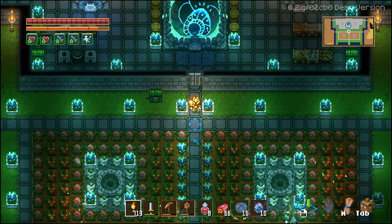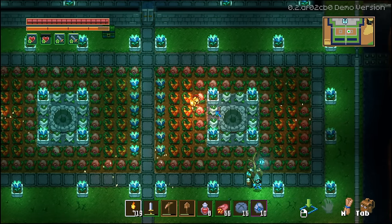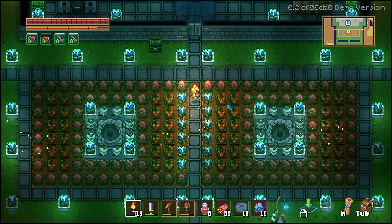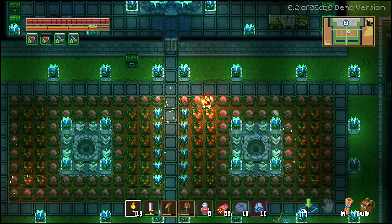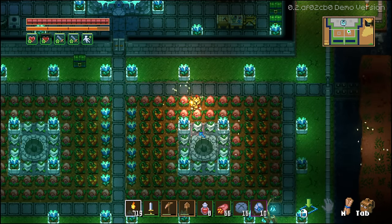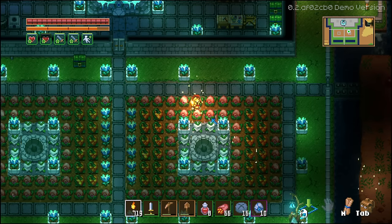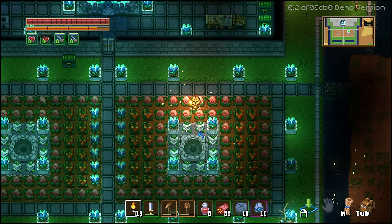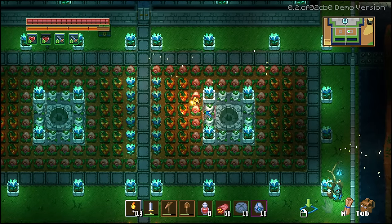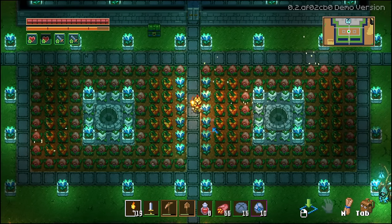Most crops can be planted in dirt, but the Carrick must be planted in stone ground. What I didn't realize was you have to hoe the stone ground first. When you find Carricks out in the stone biome, I thought I could just place the seeds, but it wouldn't let me. Eventually I found out that you can hoe the stone ground, plant the Carricks, water them, and they'll grow — so make sure you hoe the stone ground before trying to plant Carrick seeds.